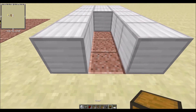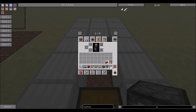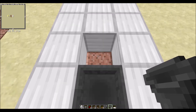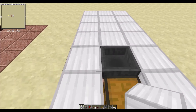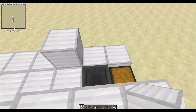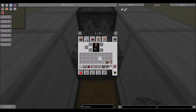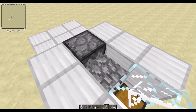Next up, you take your chest and place it here. Then you take a hopper, place it behind the chest, shift right-clicking of course. Then you take another block, place it like so. Place a block right here, place a block right here, here, here, here, here, here. Take your dispenser, place it like so. Take your stone slab, place it like so. Take a piece of glass, place it on top of the chest. There you go.